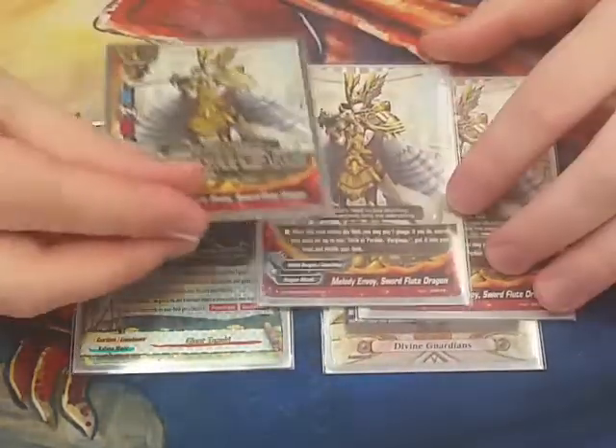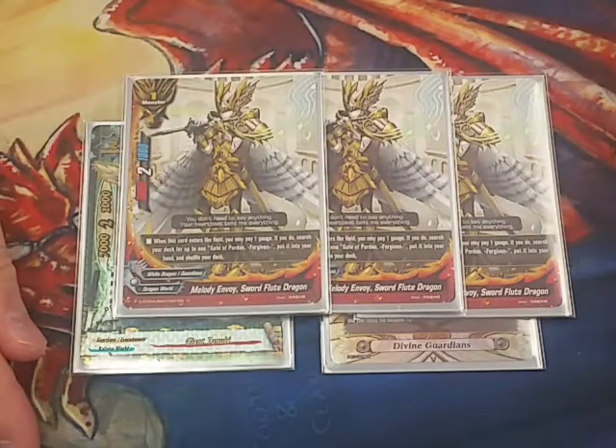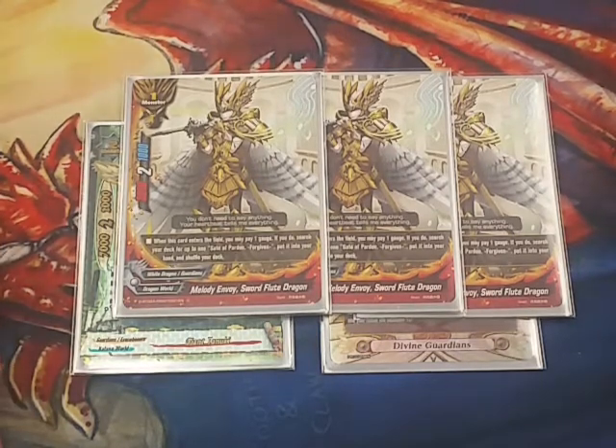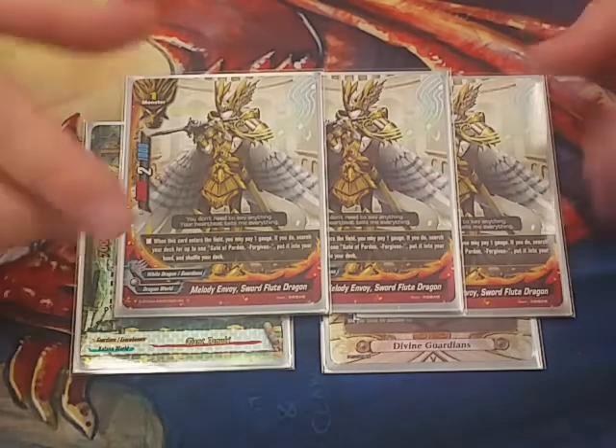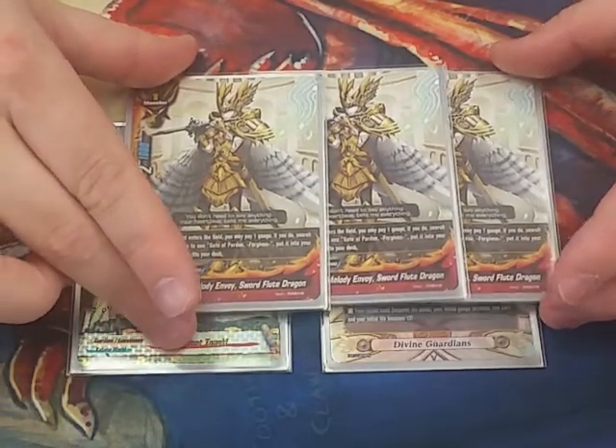The last size one — I only went with three Melody Flute Dragon. You have so much search for Gates now that it's ridiculous. I only found myself with one game where I did not get Gates — I pulled something else that turned the game and I ended up winning. Just having that backup ability to search Gates is good and it's optional, so you don't have to search Gates. Definitely not as important as it used to be, but still very important.